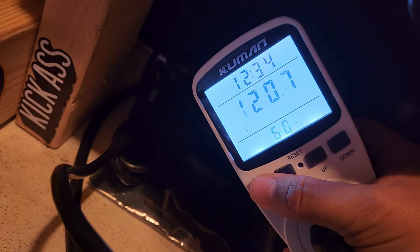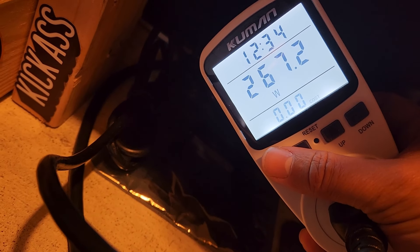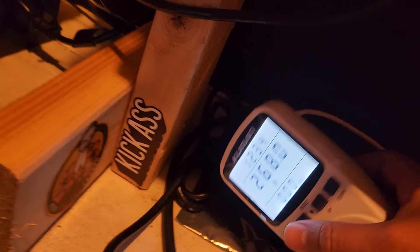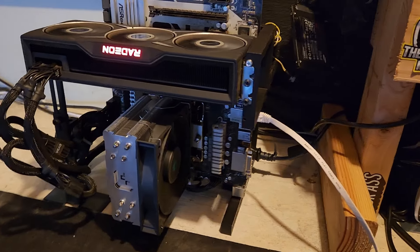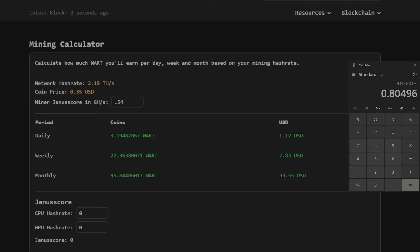I've got it plugged into a power meter so we can read the actual wall wattage — we're using about 267 to 268 watts, going up to about 270. That's not bad at all. Now let's plug this into the profitability calculator. The hash rate is in gigahash, not megahash, so it's 0.54 GH/s, and we're making about $0.112 per day at the current hash rate and Warthog price. It costs me about 80 cents a day to run the rig, so I am currently making 32 cents per day.